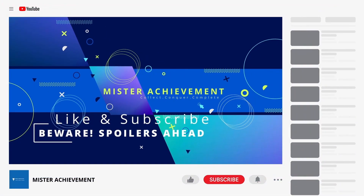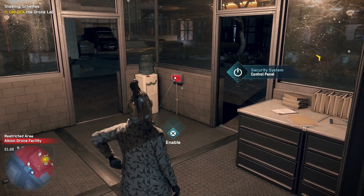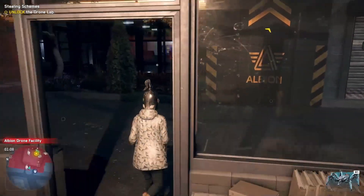Welcome back, Achievement Hunters. Make sure to like, subscribe and hit the follow button. Dead SEC adversaries are enemies that have killed, arrested, or heavily injured one of your operatives.